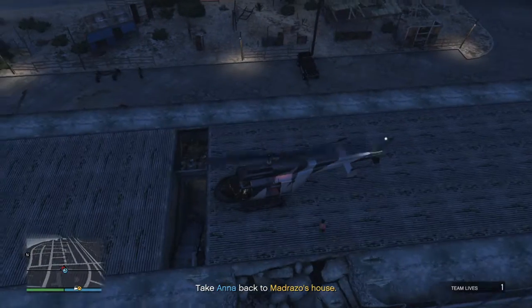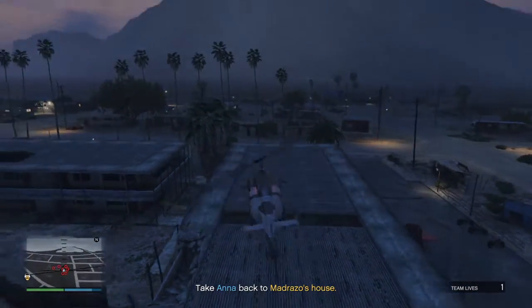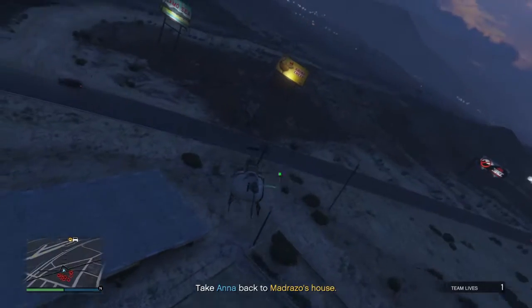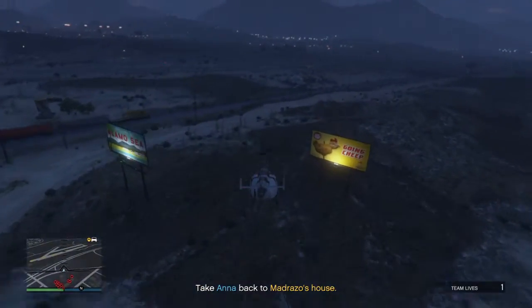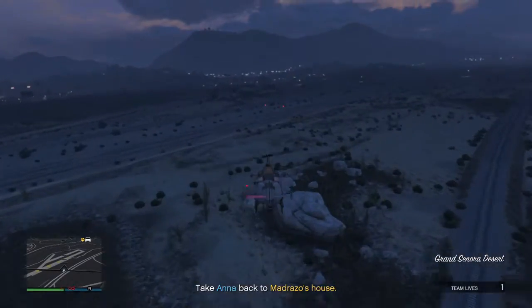Just land on the roof there, wait for the target to run up. Once she gets in, take off and fly to Madrosa's house. Just as simple as that.